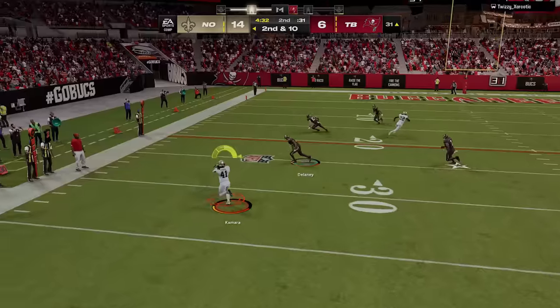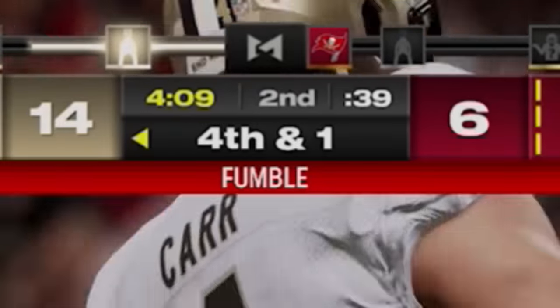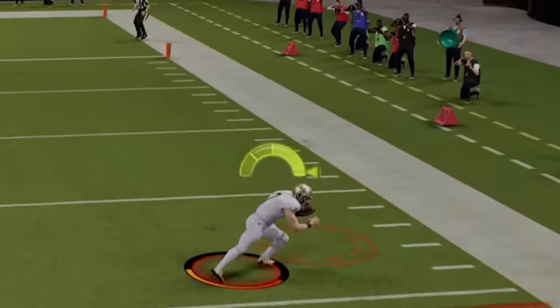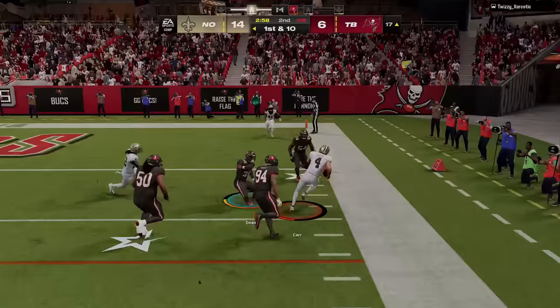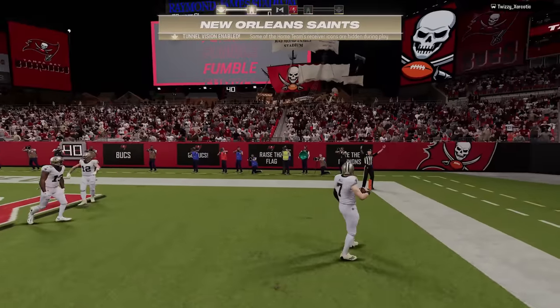On the next play I go right back to the running backs to stay ahead of schedule before Derek Carr does Derek Carr things that almost cost me the football. I get it back but have to get a yard on fourth down to keep it. He sends a man zero blitz but the route design forces his defenders to set picks on themselves, getting us wide open underneath for a first down. He calls man coverage again so I run with Derek Carr to get inside the five, then walk it into the end zone for a 15-point lead.